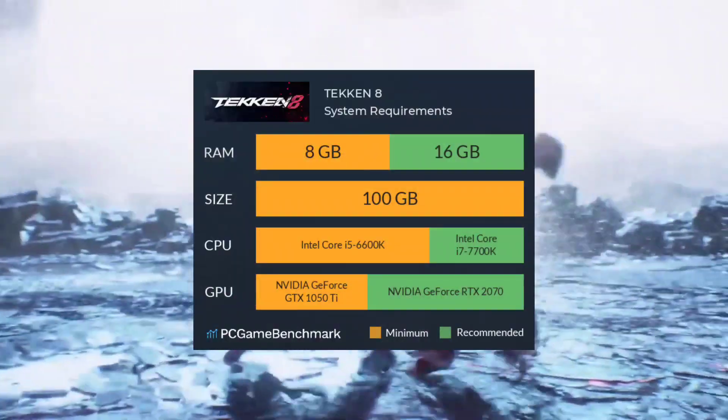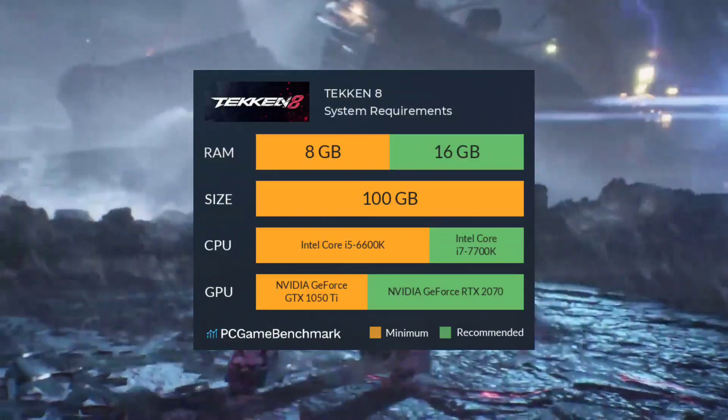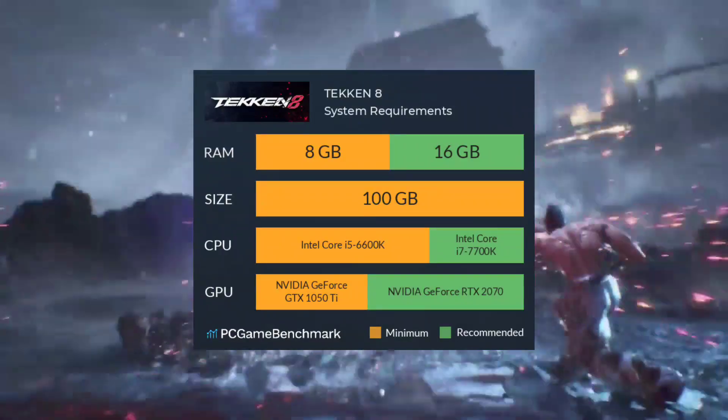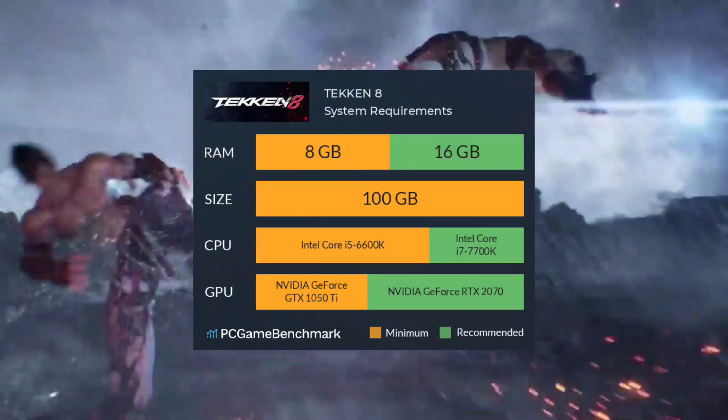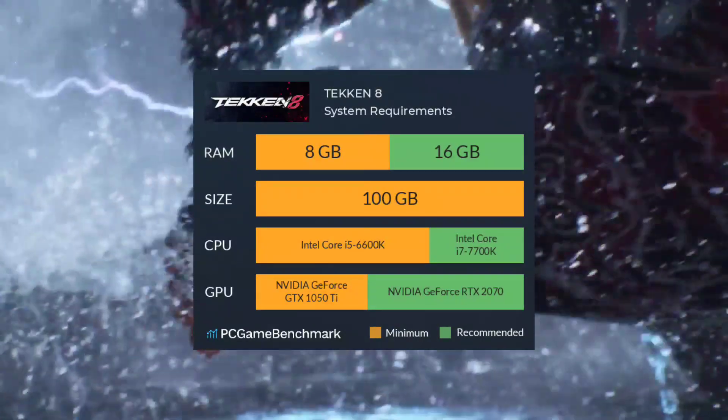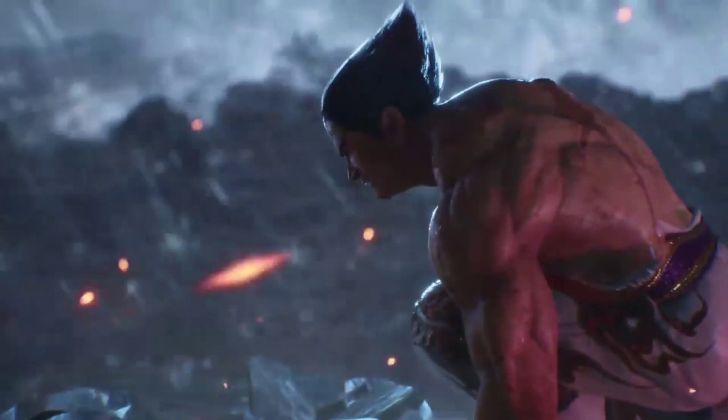Solution 2: Verify System Requirements. Ensure your system meets the Tekken 8 requirements. Sometimes low FPS can stem from hardware limitations. Check your CPU, GPU, and RAM against the game's recommended specifications.